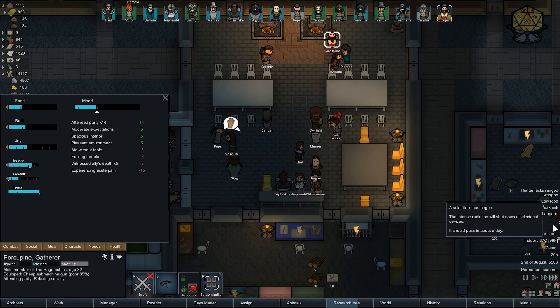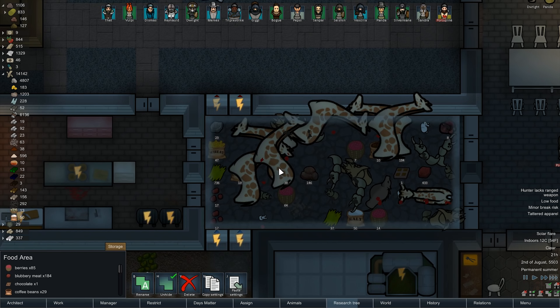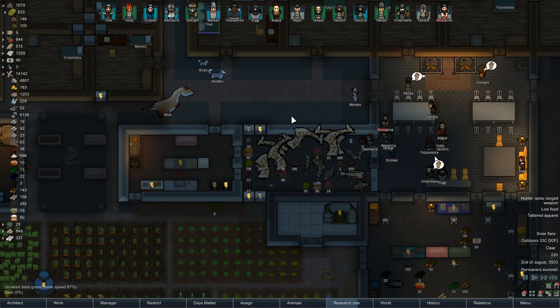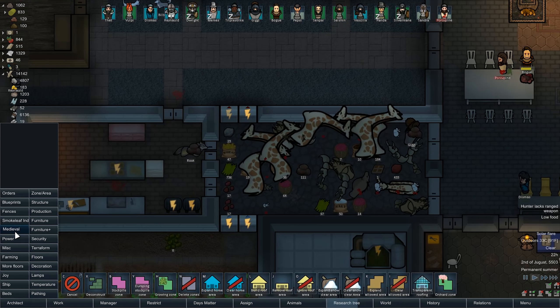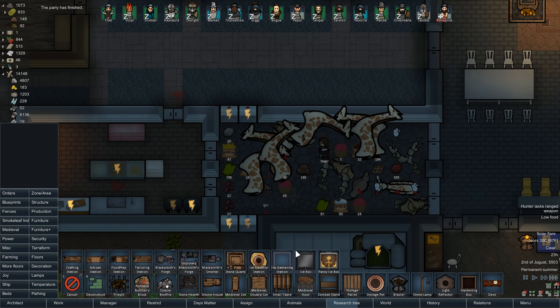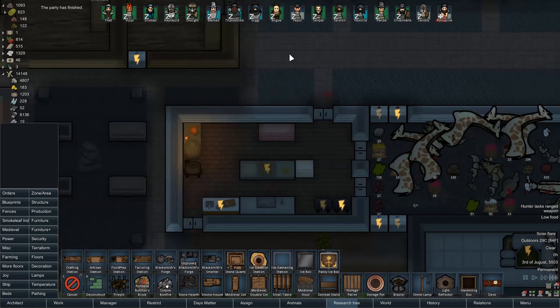That's bad. Oh wow, our fridge is full and it immediately climbed to like 60 degrees. If the temperature's low in here, I could probably create an ice gathering station to gather ice for free, and then put it in a fancy ice box to keep it cool in here. You know what, I might try that.